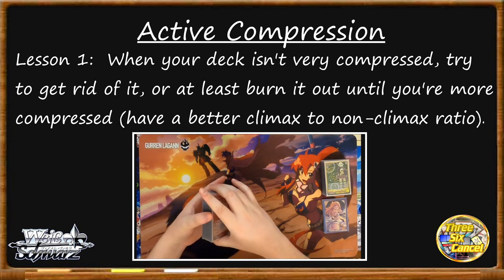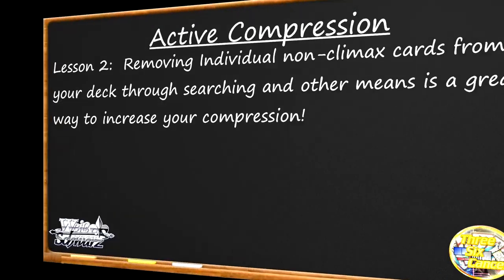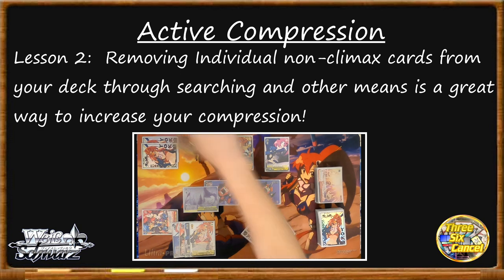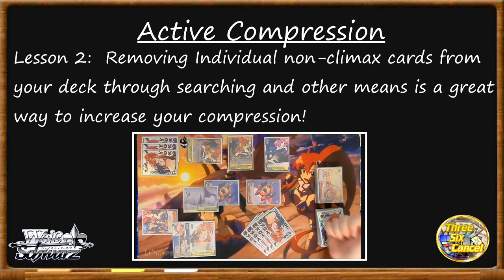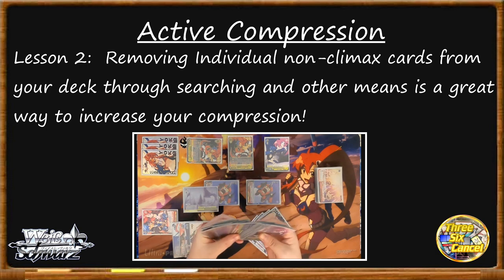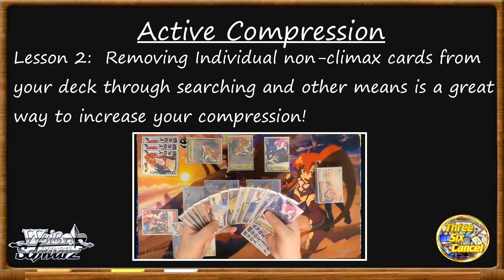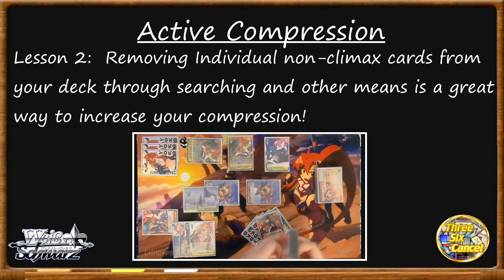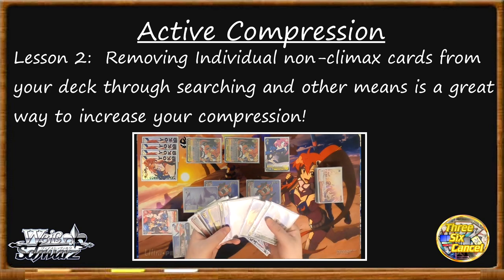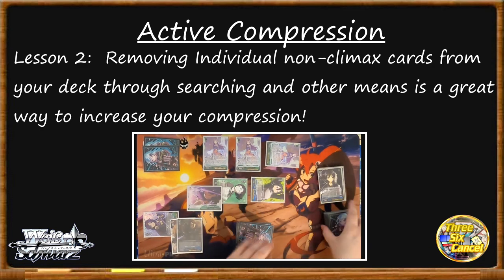However, burning the deck out isn't the only way to increase our active compression. This brings us to lesson two: removing cards from the deck. Most effects in the game that let you search your deck only get characters and events, which means most abilities that do this are increasing our compression. Brainstormers that search for characters, drop searchers, level one combos that let you search out characters — these all take cards that would otherwise be damage out of your deck. This is often referred to as deck thinning. It's why search combos at level one and level zero cards that search your deck are of particular value. Cards like Zeke and Yuki, which can search out multiple targets at once, can increase your compression ratio by an entire factor — from one in five to one in four — so keep in mind the value of taking damage directly out of your deck.